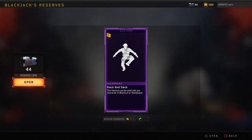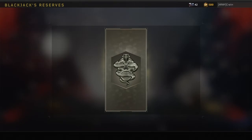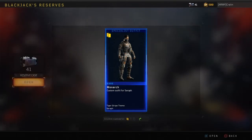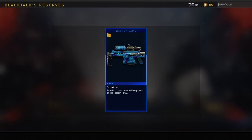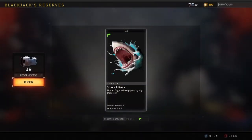Another Hack and Sack — that's the second one, we don't like the doubles. A pretty cool war paint that looks like fall. Sticker — Devil's Tool, that looks kind of cool. Monarch — that's pretty dope. Splatter. Rerolled into Shark Attack — I think we've already had that one.